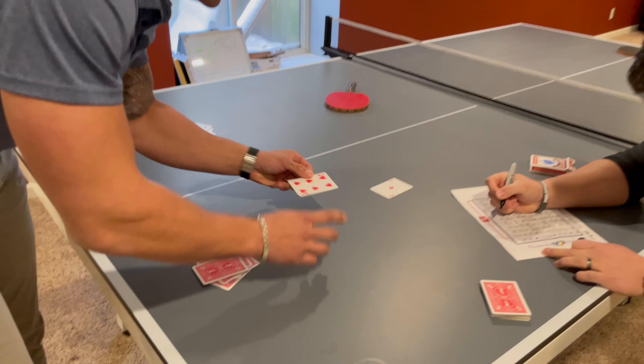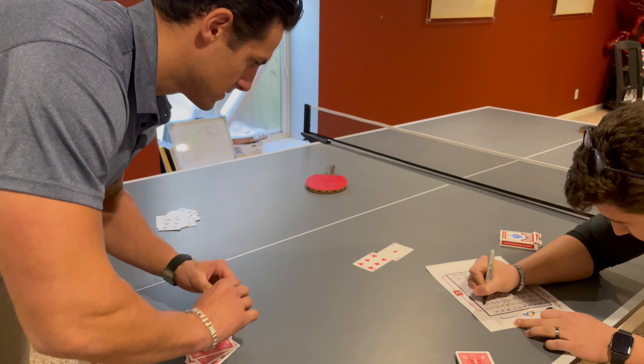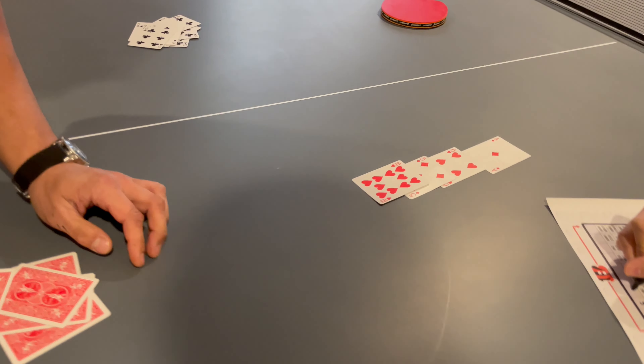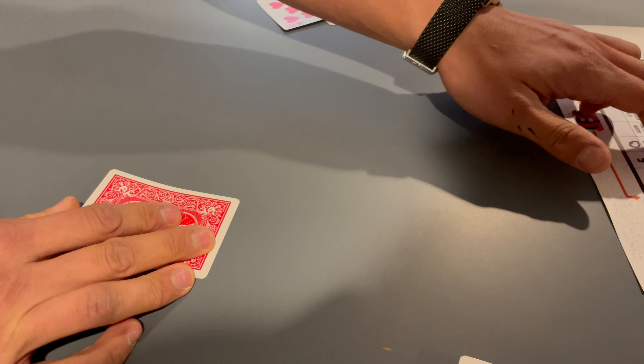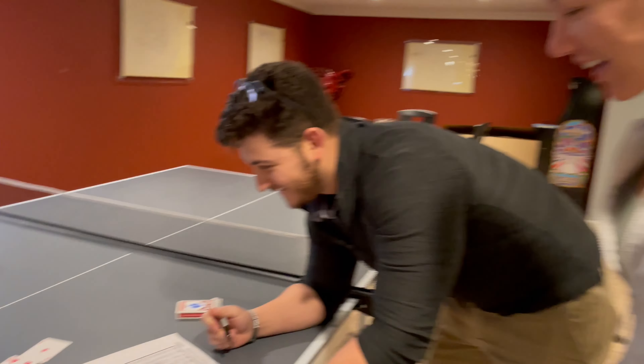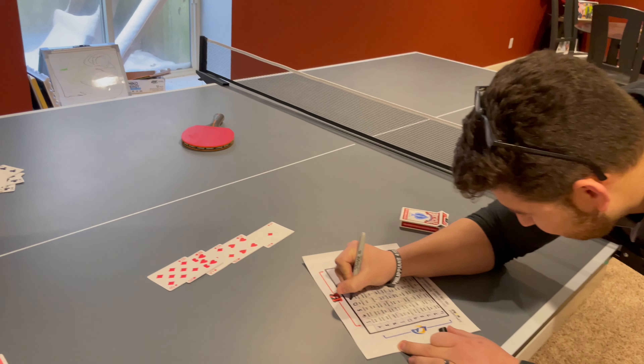Oh, that was so close. Six. Five. Zero — who's zero? Zero-zero. Jordan. Oh no. Your brother? Oh my God. Eight. Jordan McInerney wins the zero-zero square.